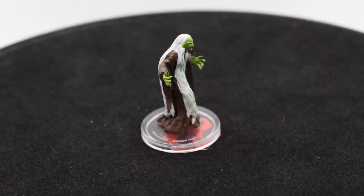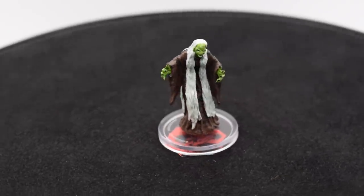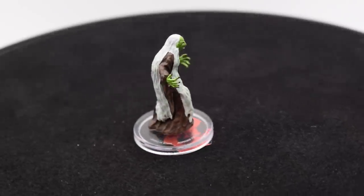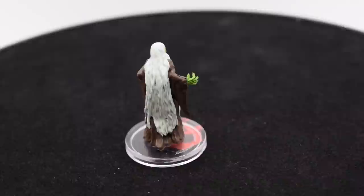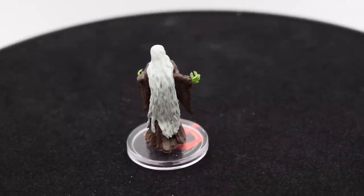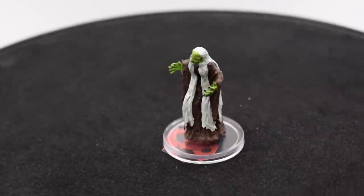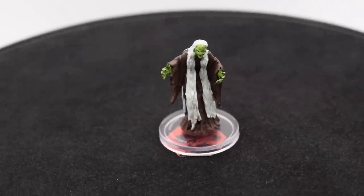Here we have our green hag. You can kind of see a little bit of definition in her face as we spin her around. The hair — you really lose any sort of real definition to it. There's a little bit of coloration, but nothing too crazy.